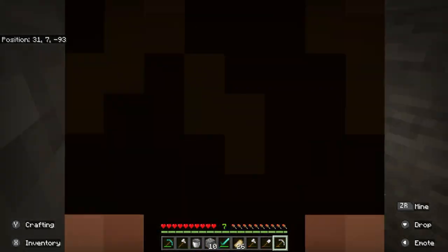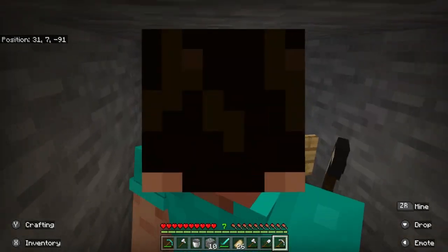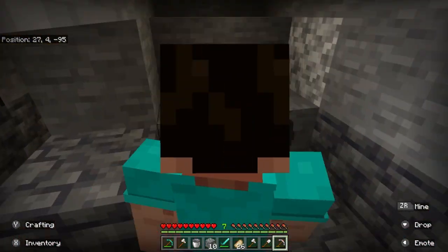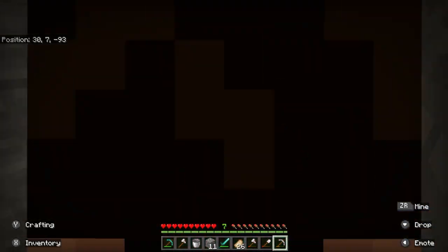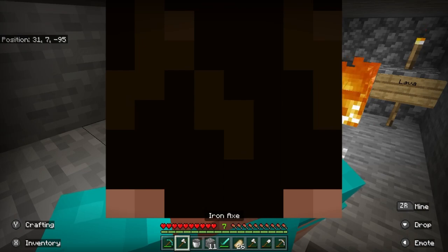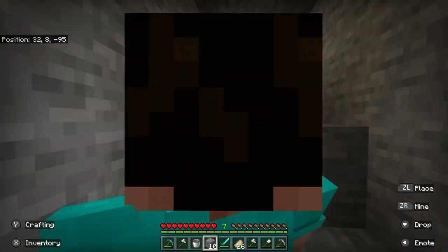I have a lava pile here - I just covered it up with cobblestone and wrote 'lava' on it. I think it still has lava in it - yep, it's still full of lava. That was a dumb decision. Why am I in third-person mode? I can't stand this, I need to change that.